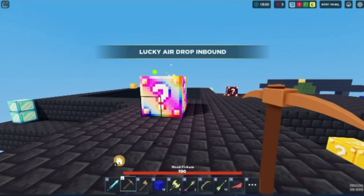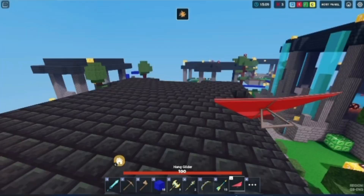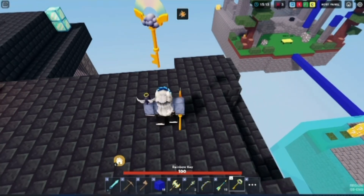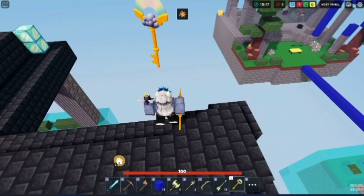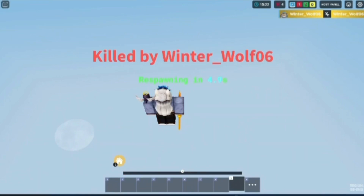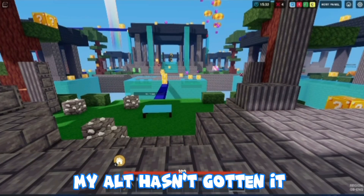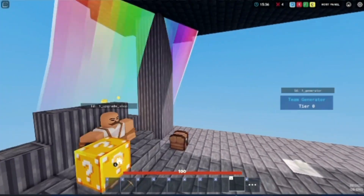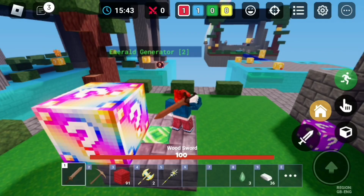Here's the key — I'm gonna try dropping it in the void and see if my alt gets it or if it's just lost. My alt hasn't gotten it, so that means if you die with no player nearby, the key is just lost. Here's the other pot of gold.